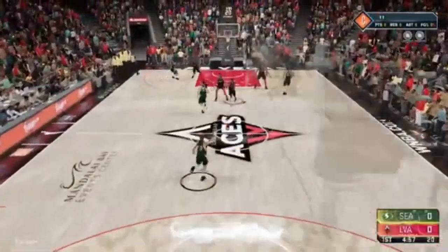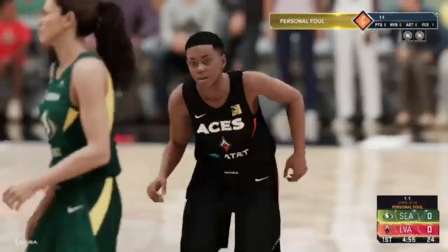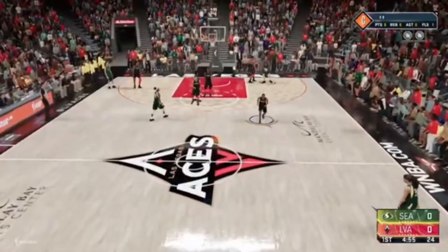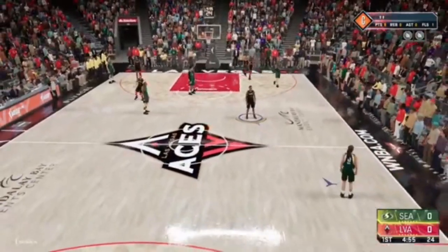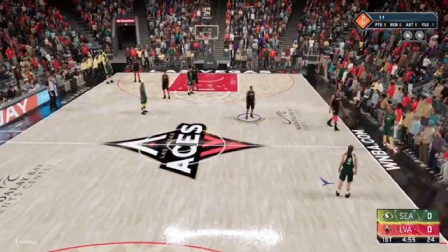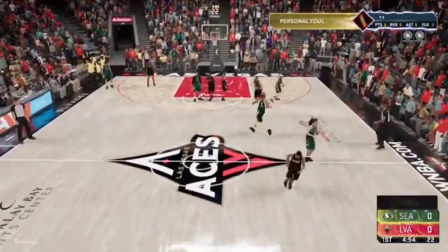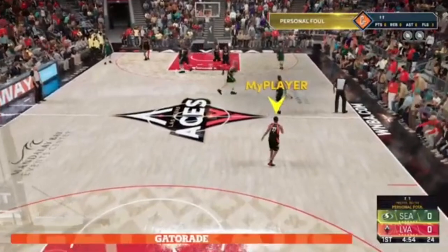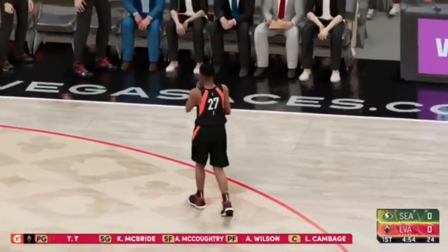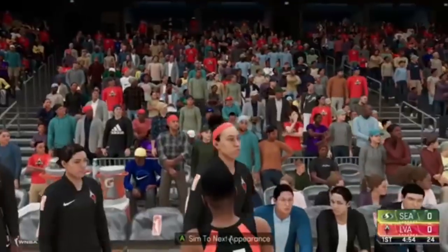In each game you want to foul out as fast as possible. If you're on offense with the ball, just walk out of bounds, and then foul on defense. Get through these games as fast as you possibly can, because that makes this VC glitch even more efficient. Each time you foul out you get 500 VC, and if you keep spamming this you're going to rack up 10k, 20k, 30k VC extremely fast before you even know it.